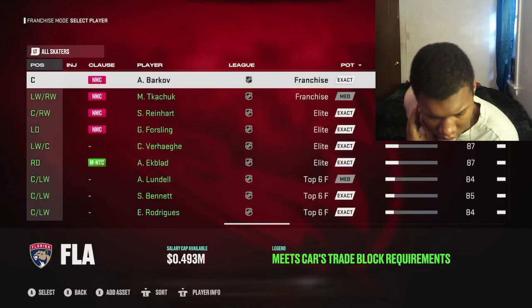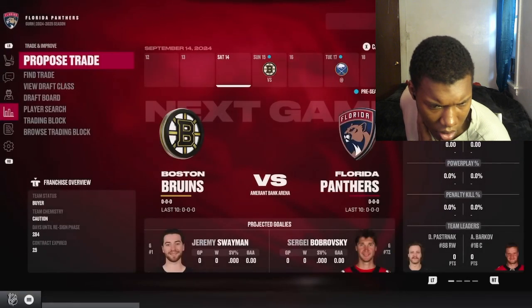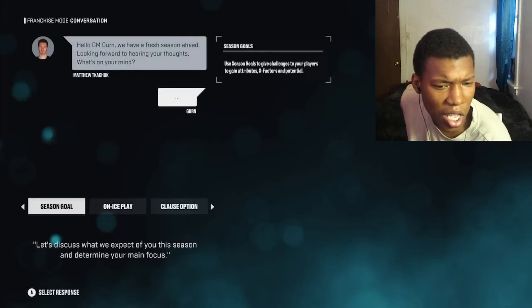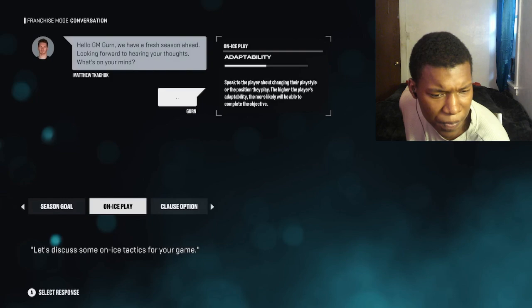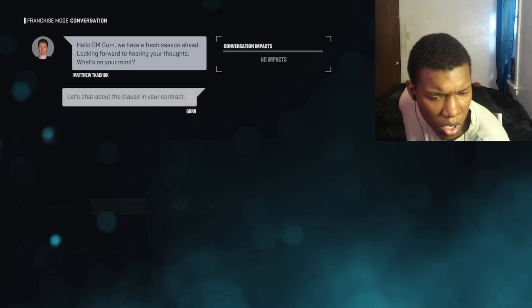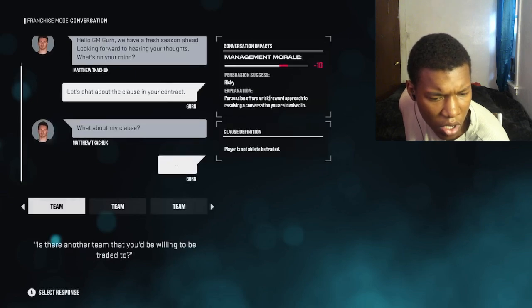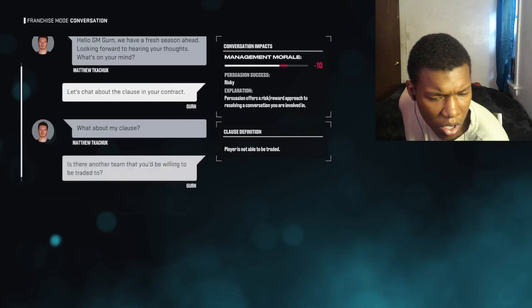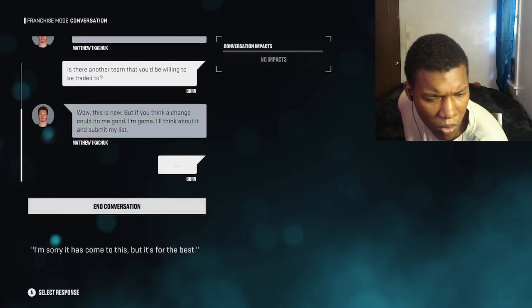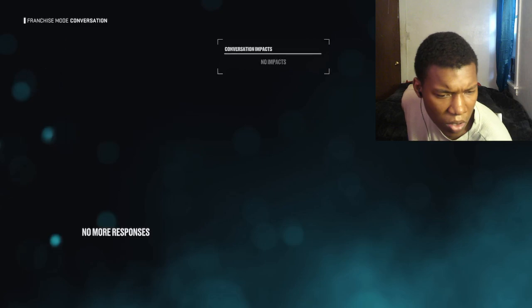The other way to get players to talk about their clauses is through the franchise hub. Going into Matthew Tkachuk, you have options to have him potentially waive or change his clause for the year. You can get him to give you a list of one, two, or three teams, or waive it outright. I'll ask him to give me one team he'd want to go to - and in this case, he did. Now I can go into Tkachuk's player card and see who he actually wants to be traded to. He's a 92 overall - we might have to keep him.